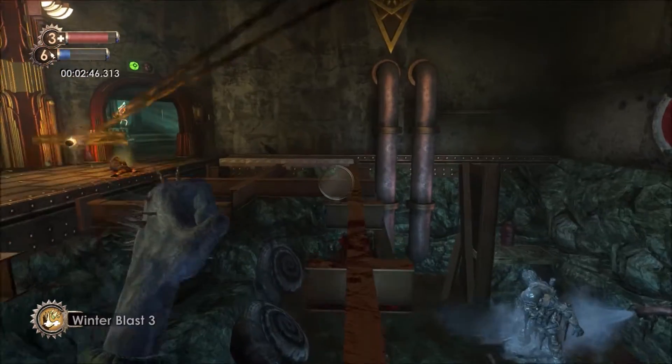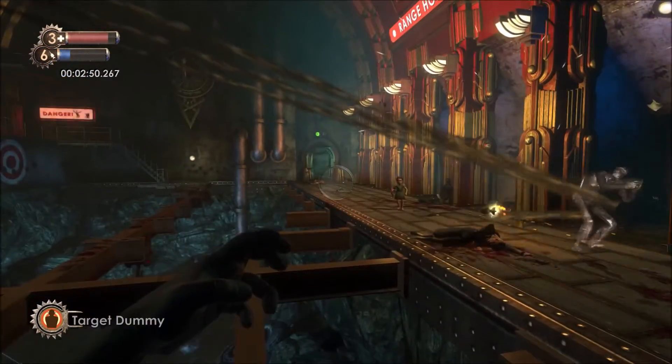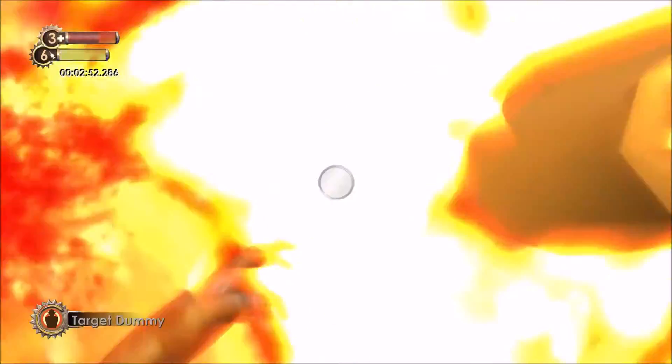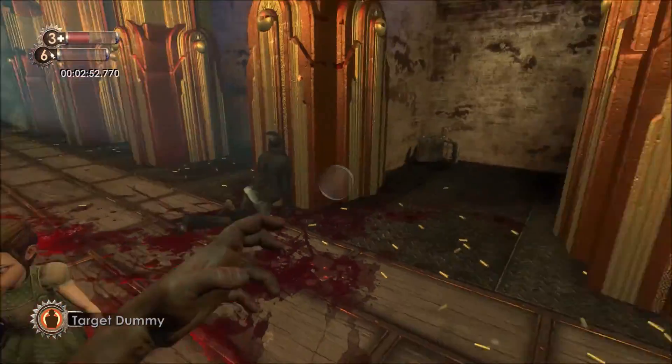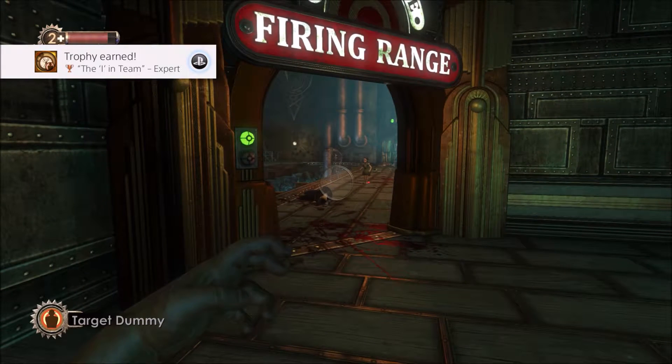If there's another way I'd be interested to know, but I believe this is the correct method. As you can see, it's quite tight on time — ten seconds remaining. Grab the Little Sister and immediately run away so you don't die. Trophy earned — that's all needed to complete this challenge in under three minutes.